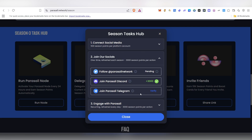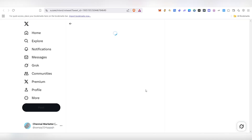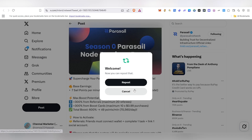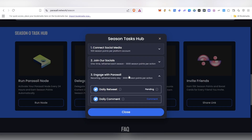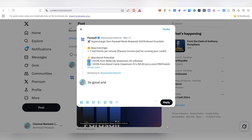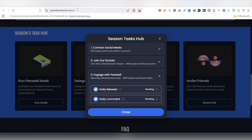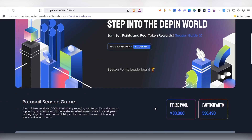The Twitter point may currently be pending but will be completed. You can also engage by doing a retweet — click on it, go to their Twitter account, do the repost, and come back. Then complete the daily comment task: click on it, go to their post, comment something, click Post, and come back. This will also be pending initially while they analyze it, then you'll get the points.